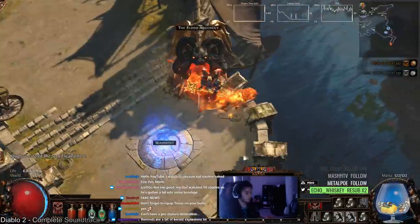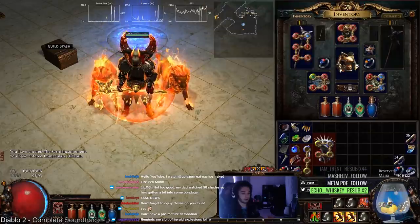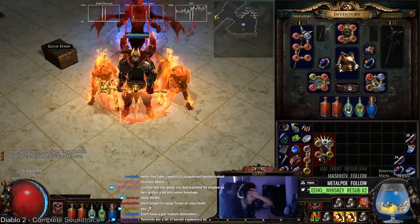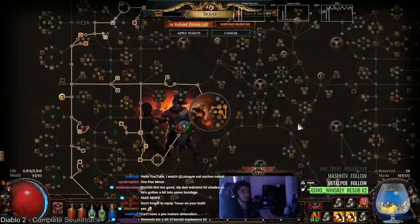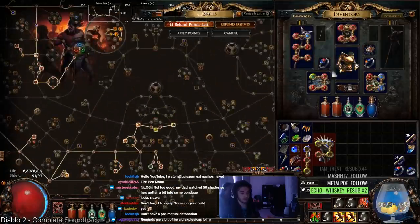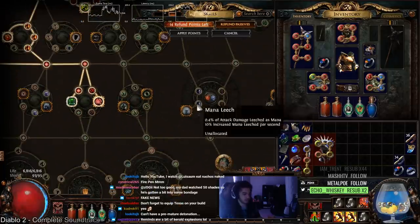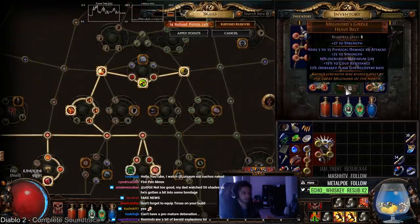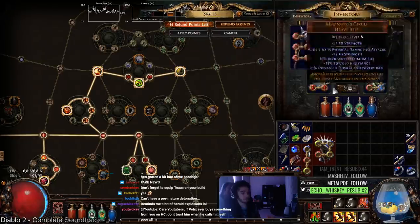Let me portal out to talk a little bit more about the character. We're going to be running Flammability, Herald of Ash, and Aspect of the Spider, so we'll have like 40% mana reserved, which is quite a huge amount to be honest. We'll most likely get Leech on our boots since we can't really use physical Leech. We do have Leech covered with Chieftain — we get 1% damage Leech — but mana Leech we don't have covered. I'll most likely be swapping to the Abyss Gloves and the Abyss Belt as well, maybe even the full Abyss set.